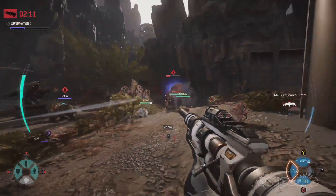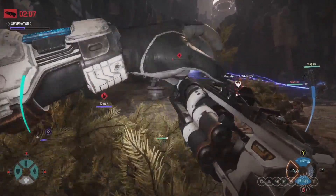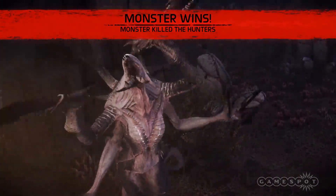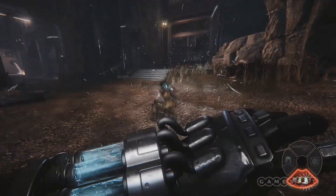I've seen too many medics get caught up in the glory and glamour of shooting the actual monster. Those medics are dead medics. And also dicks. Having your buddies die as Val means that you didn't do your job. Having your buddies die as the second medic, Lazarus — means it's time to go to work.